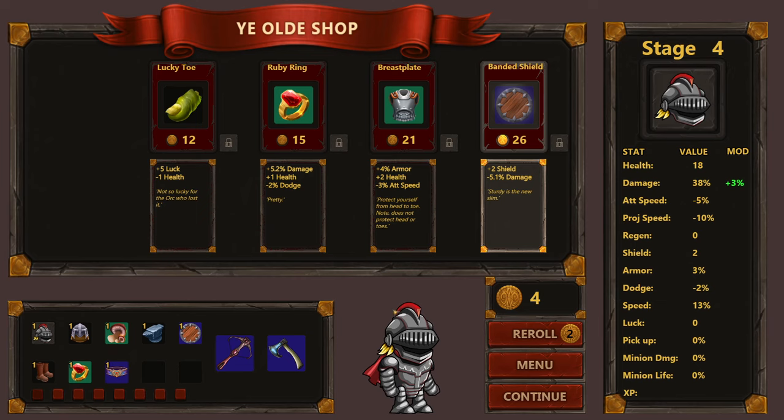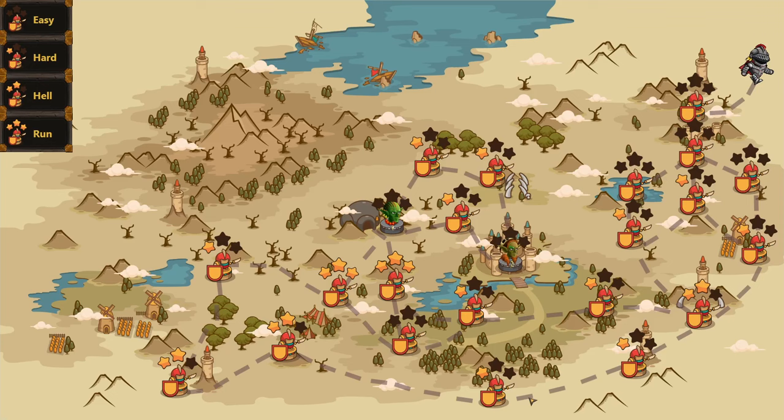We kind of need to offset the dodge penalty. Going for armor here seems better — it's 26 coins. We'll save the breastplate, just in case, and continue. The stars seem to be difficulty levels.